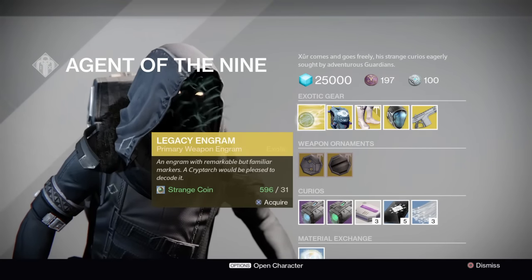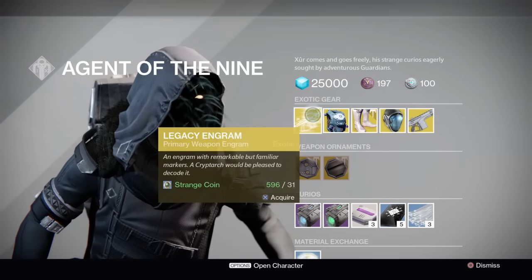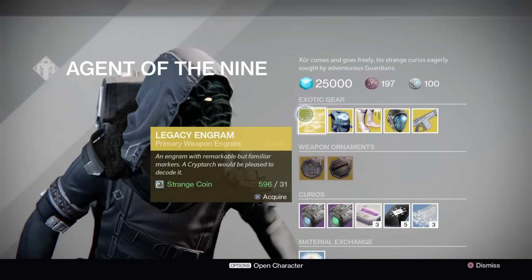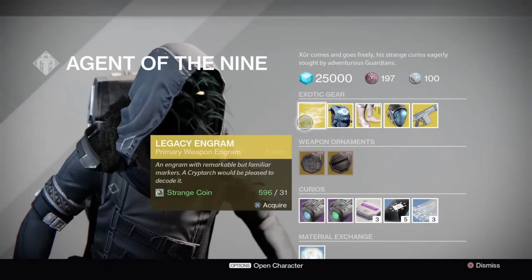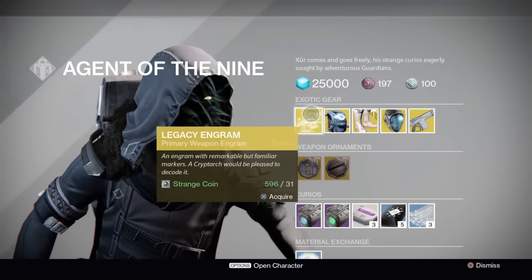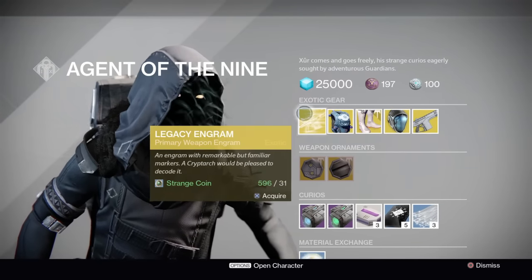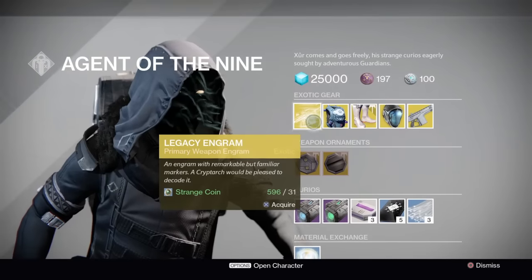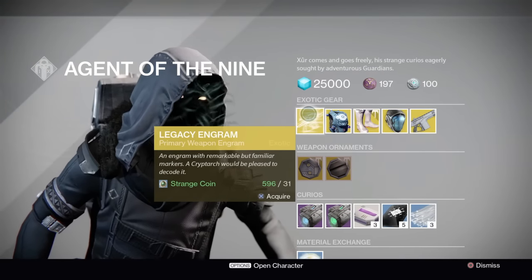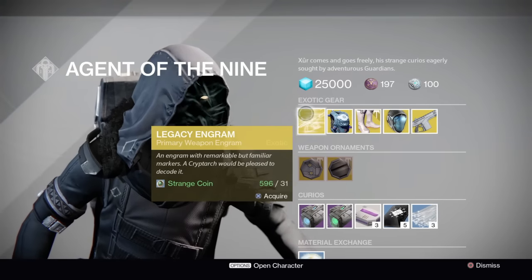Next up, Legacy Engram — Primary Weapon Engram. If you guys are missing something from Year 1 and you actually want to fill up your Blueprints kiosk, buy one of these, break it down at the Cryptarch, and you'll guarantee 9 out of 10 times getting the one you're missing. But if you're trying to run Year 3 items, don't buy this — it's just a Legacy Engram and will get you Year 1 loot at a max light level of 170. Definitely not worth the buy.